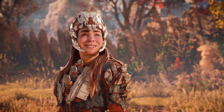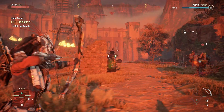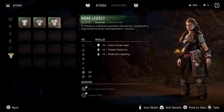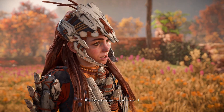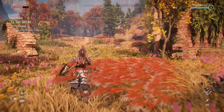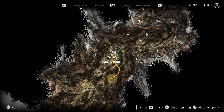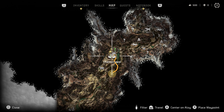Horizon Forbidden West has finally released, and a ton of y'all are probably wondering how to get your pre-order bonuses and how to access the DLC that you get for having the Deluxe Edition or Collector's Edition. You can do this pretty much as soon as you get past the prologue, which took about a solid hour or so, but then you'll get to the main map and can very quickly get to the first settlement called Chain Scrape, since it's right down the road from where you start.